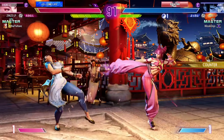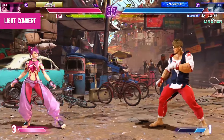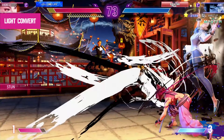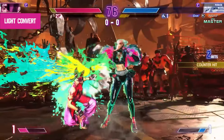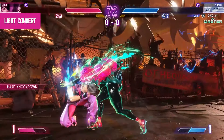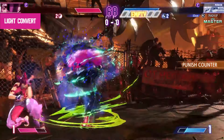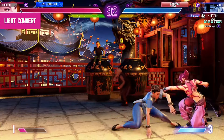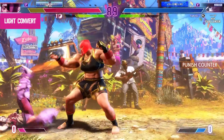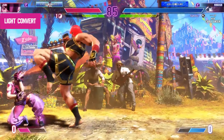The first combo we're going to be learning is a light convert. Street Fighter 6 is a game of ebbs and flows — sometimes you find yourself on the offensive end and other times on the defensive end. One of the more common tactics on the defensive end to prevent your opponent from heavily pressuring you is to mash a fast normal, which is typically a light. So for this reason, in order to maximize your defensive potential, you're going to need a light convert.